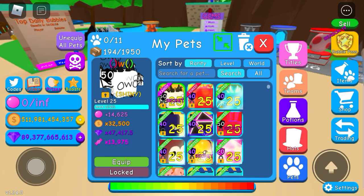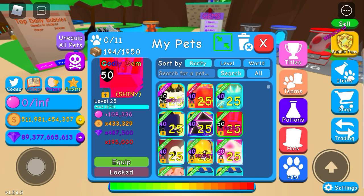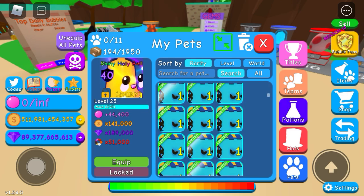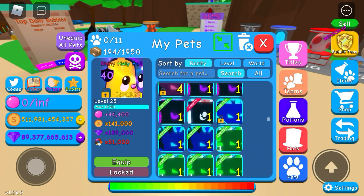I'm gonna start with my shiny overlord — actually I'm gonna start with a secret pass first. I have the shiny gem, the only one I have, a shiny holy bell, and I do have a mythic radiant one.